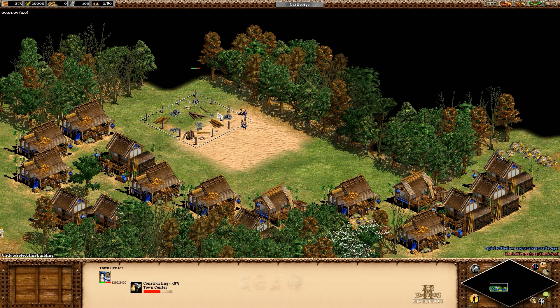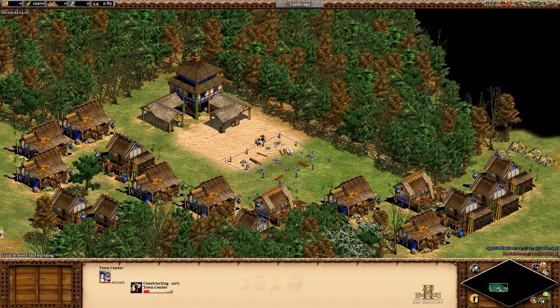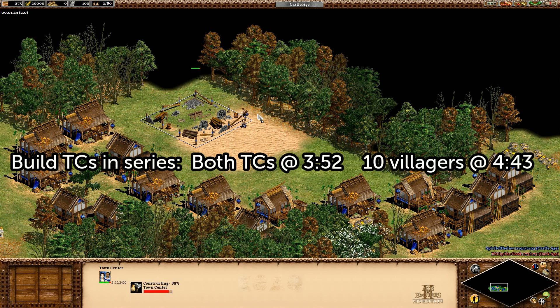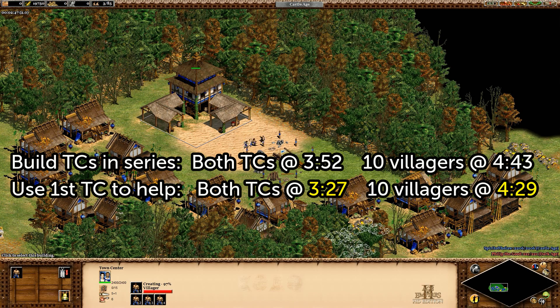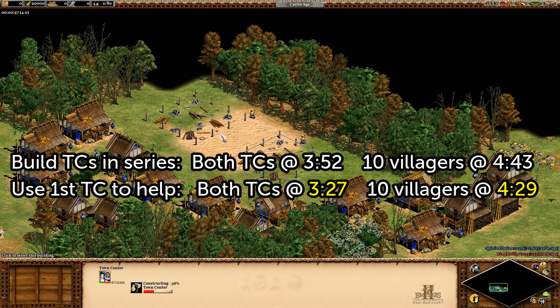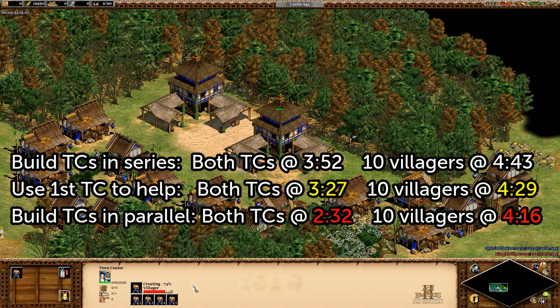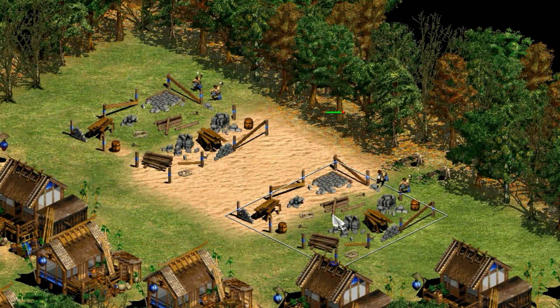But what about getting villagers out at the start of a deathmatch game? Let's say I have two villagers and I want to make two town centers. If both villagers focus on one town center and then the other, both town centers are up at three minutes and fifty-two seconds, and I have ten villagers out at four minutes and forty-three seconds. If I'm being clever, I can take the villagers from the first town center as they're being created and add them to help build the second one — that way both town centers are up at three minutes and twenty-seven seconds, and ten villagers out about fifteen seconds faster. The third option is to split the villagers to each town center. If I split the two villagers and have them each build a town center, both are up at two minutes and thirty-two seconds and I have ten villagers out by four sixteen. This means you're significantly faster at getting multiple TCs up and having the most villagers out if you put one on each. The same would apply for four villagers building two town centers — you should be splitting them so there are two villagers on each.